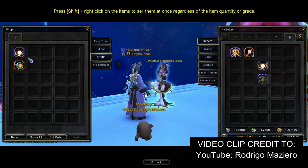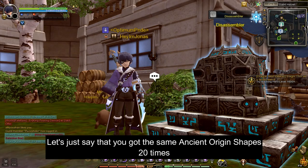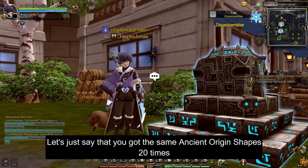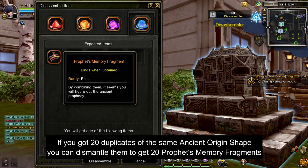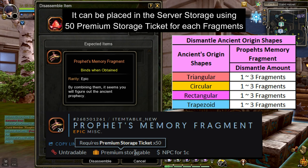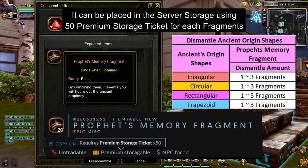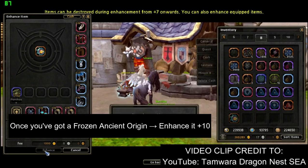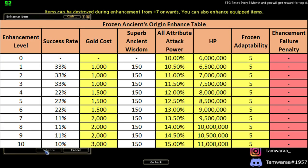The other way to get a Frozen Ancient Origin is by buying it in the maze shop from the NPC Priestess of Darkness Grissini, by using 20 Prophet's Memory Fragments. Suppose you've got no luck and got the same Ancient Origin shapes 20 times — you can use those 20 duplicates to get 20 Prophet's Memory Fragments. Prophet's Memory Fragments are obtained by dismantling any Ancient's Origin shapes. Important note: this is the dismantling table for all Ancient's Origin shapes — you can get one up to three Prophet's Memory Fragments upon dismantling any Ancient's Origin shapes. Once you've got the Frozen Ancient's Origin, the next step is to enhance it to plus 10, using the same material: Superb Ancient Wisdom. Here is the material, enhancement rate, and stats table when enhancing a Frozen Ancient's Origin to plus 10.